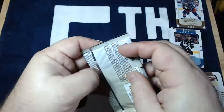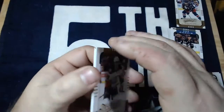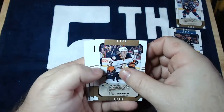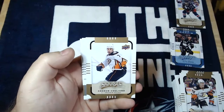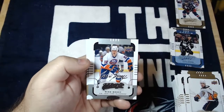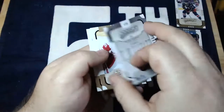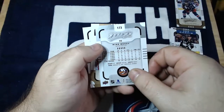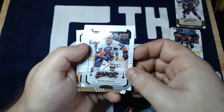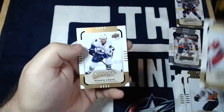Last pack, some last-pack mojo — come on MVP, hit me with something good. Sammy Vatnin, and I do have an insert — looks like another silver script. Andrew Cogliano, and a Mike Bossy silver script, a legend, another Hall of Famer. Mike Bossy with the Islanders — he's got a nice autograph. Obviously it would be nicer if it was a real autograph, but I'll take the silver script nonetheless. Jimmy Howard and Henrik Sedin.